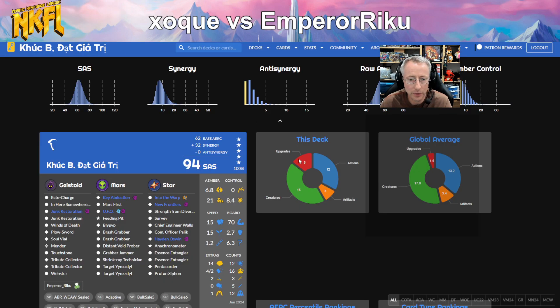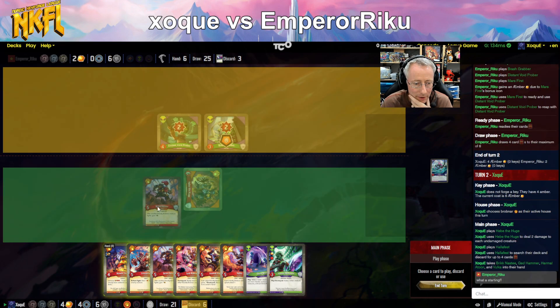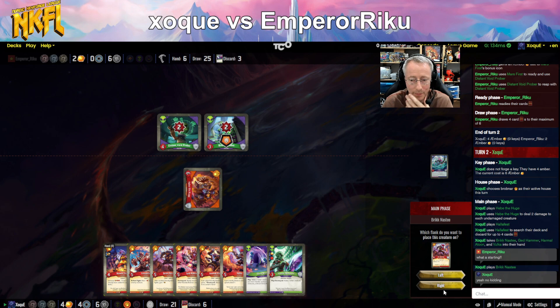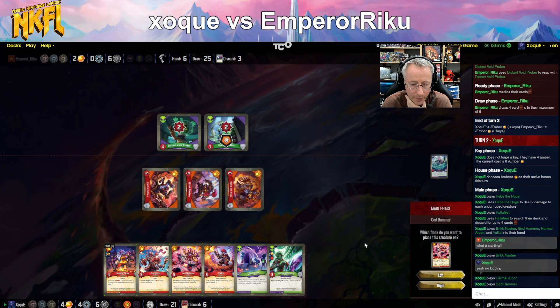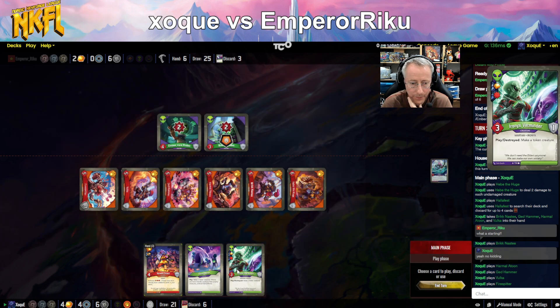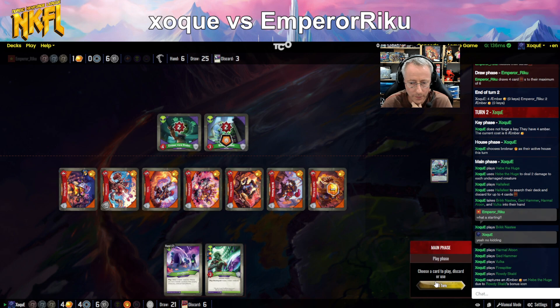Let's check our creature control: Into the Warp and Winds of Death. Put on Scythe Font. Do we hold back Harmel? They can just destroy it right away, but I don't think so — I think we just go for it. They can destroy it, that's fine. And then we'll just reap a lot.